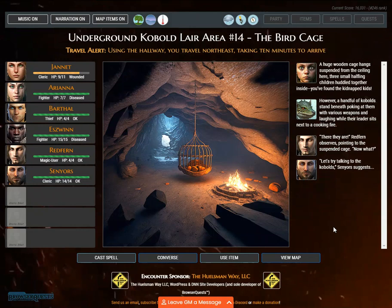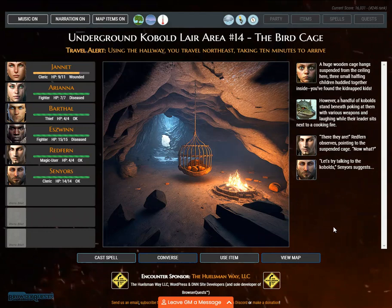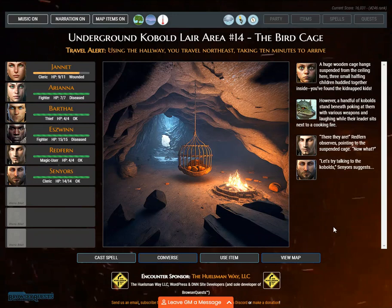You travel northeast, taking 10 minutes to arrive. A huge wooden cage hangs suspended from the ceiling, three small halfling children huddled together inside — you've found the kidnapped kids. However, a handful of kobolds stand beneath poking at them with various weapons and laughing, while their leader sits next to a cooking fire. 'There they are,' Redfern observes, pointing to the suspended cage. 'Now what?'